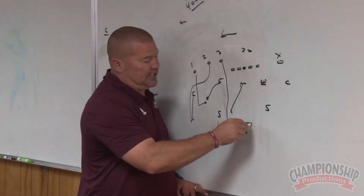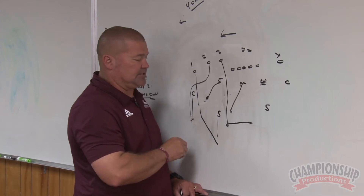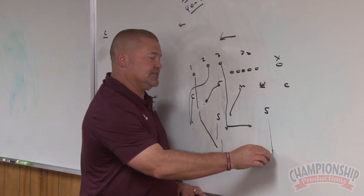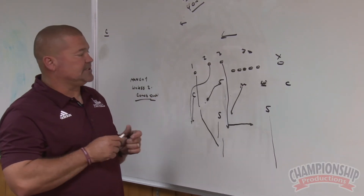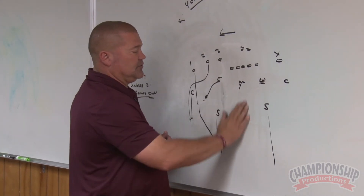But if we had any form of dig — that's the next concept that people like to do — any form of dig, he would know that he's keeping routes. This safety, if we're playing a two-stay, he is a deep halves player. He would then wait for it to come to him and work through that. So that's how we would match our three receivers to cover two.